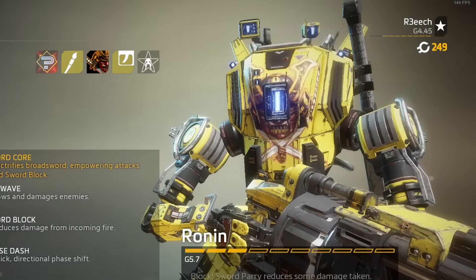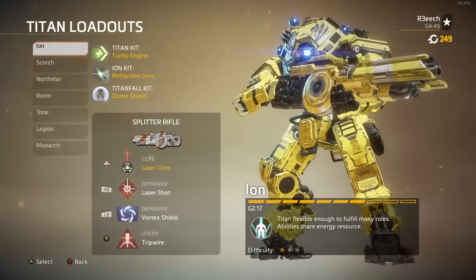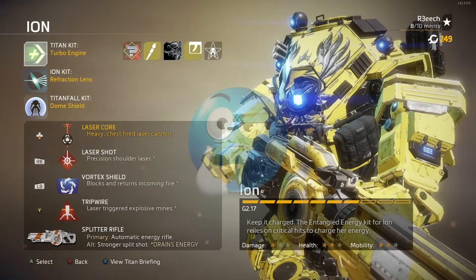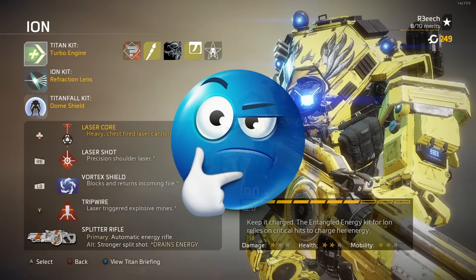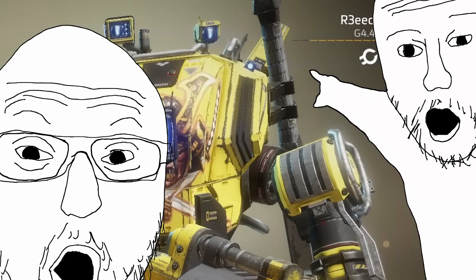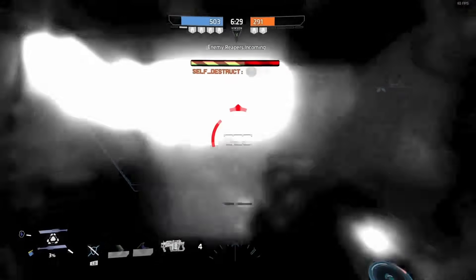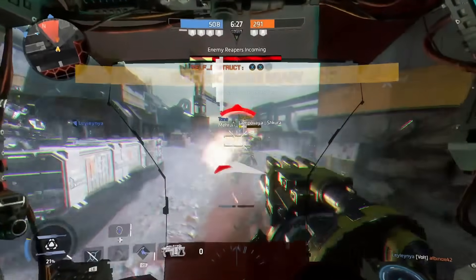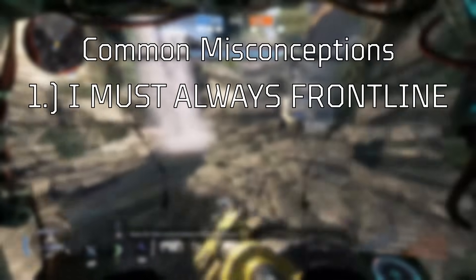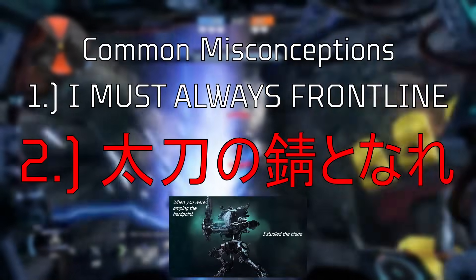I want to emphasize Ronin here because this titan is a trap for new players. Typically, when players are choosing their first titan, some will look at them all and think Ion is the only one-star difficulty titan, maybe I should choose her. But wait — does this titan have a sword? Despite having the arguably hardest design, Ronin is equally hard to play. When people choose Ronin, they usually start with two misconceptions: they're a dedicated frontline titan because of the shotgun, and two, this sword makes me god, let me smite all the healers. That's kind of all wrong.